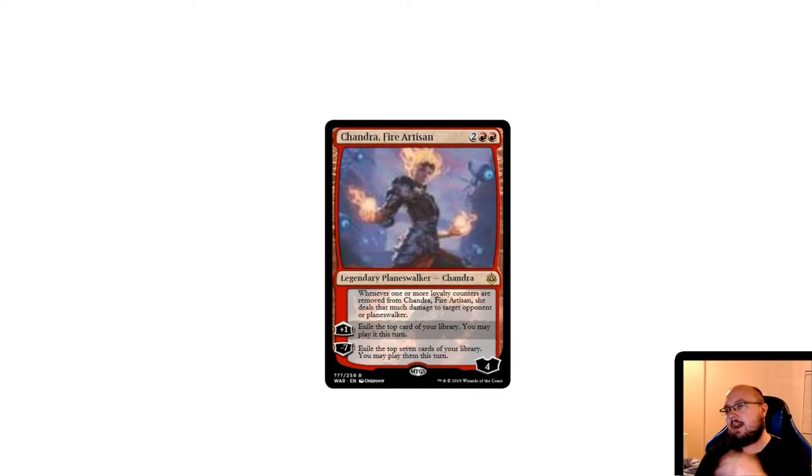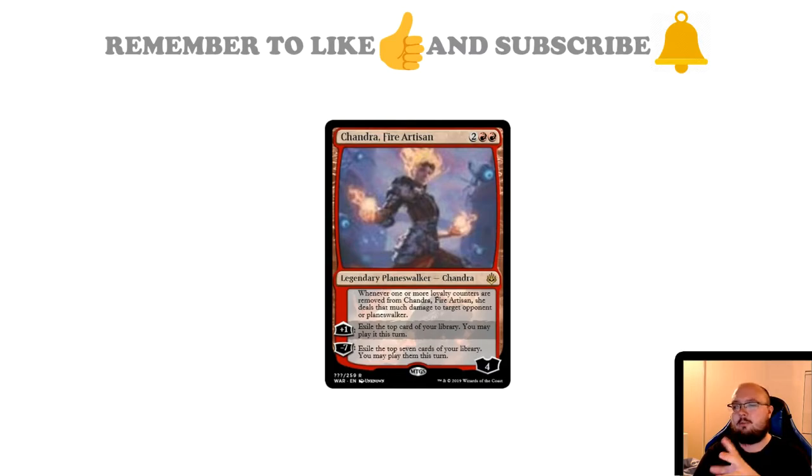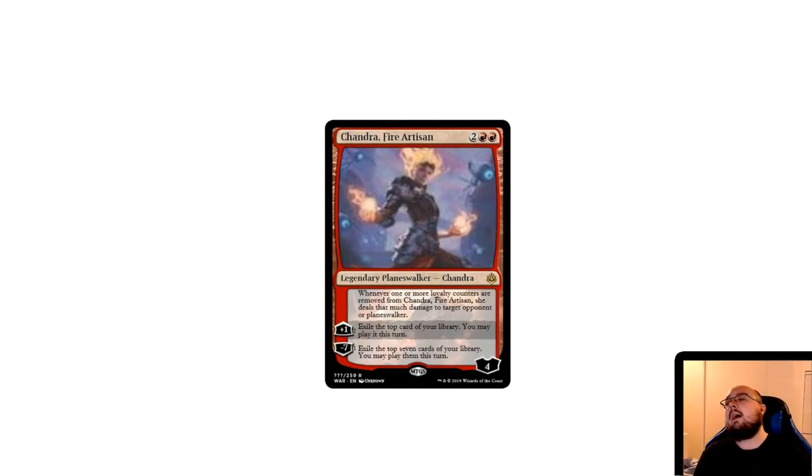Now let's have a look at Chandra, Fire Artisan. I know some people say that cards with this low-res art are fake — I do not think they are. I just think they haven't found a good version with the proper art yet. Chandra Fire Artisan: whenever one or more loyalty counters are removed from her, she deals that much damage to target opponent or planeswalker. That's a burn card — a pretty good burn card.